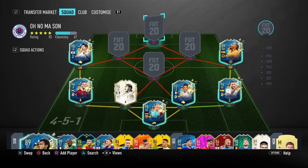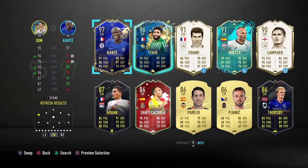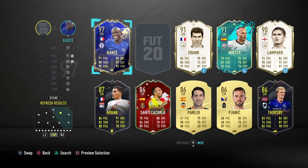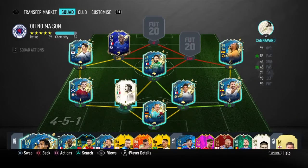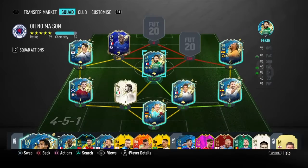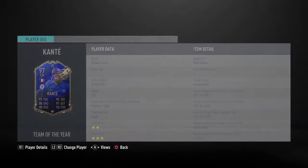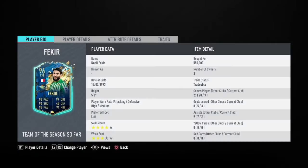In centre mid we have got, I think two of them are centre mids — we've got Fekir and Team of the Year Kante. Fekir feels really good so far, I'm really enjoying using him for the two games I've played. Three goals in three games, two assists. And Kante is just a beast. I think I got Fekir for about 500k — yeah, 550.